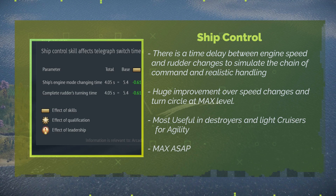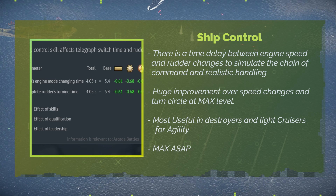Engine Room: Ship Control. Reduces the time between sending a command for the engine speed or rudder turn and applying that change. It's an extremely important skill if you want to be maneuverable. S tier.